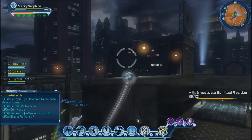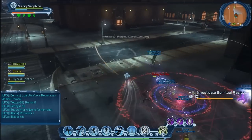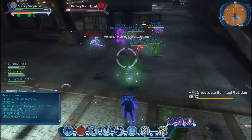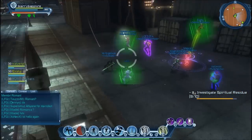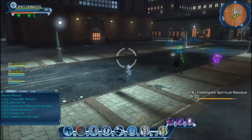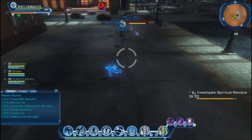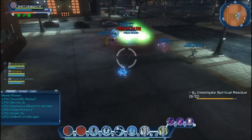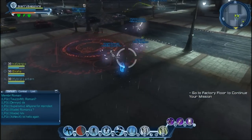Now we need two more. I accidentally popped Reflection when I shouldn't have — it was just Reaction. But luckily Reflection has a really fast cooldown. Jump, Inescapable Storm, Reflection. I pulled the adds but they killed them at the same time, so that's awesome.